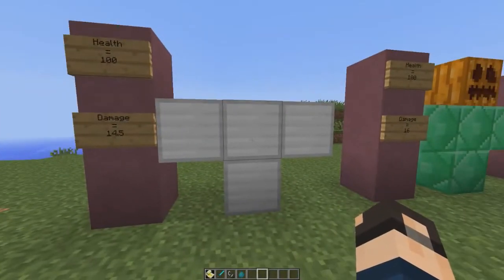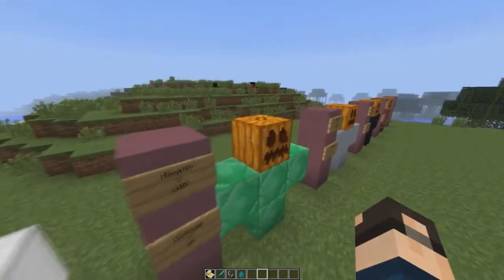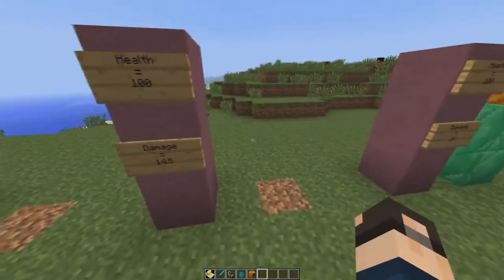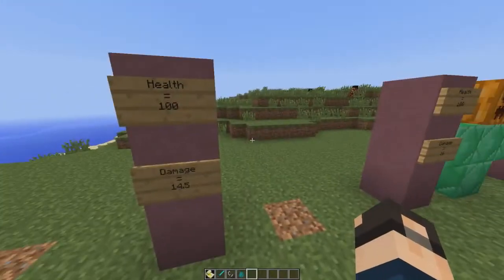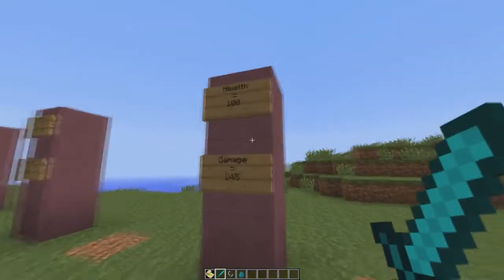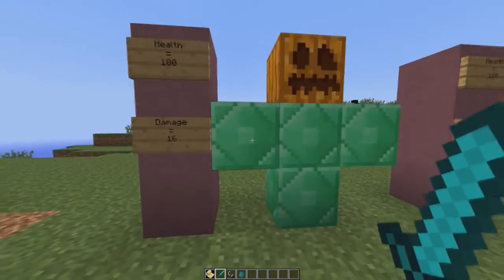I can't really show you the iron golem because when you spawn him in he kind of glitches out and turns into like an ice one or something — it's just very weird. But he has 100 health and deals 14.5 damage.